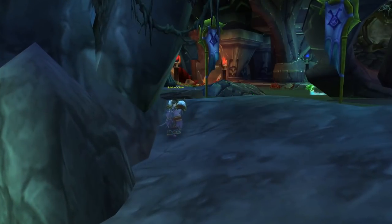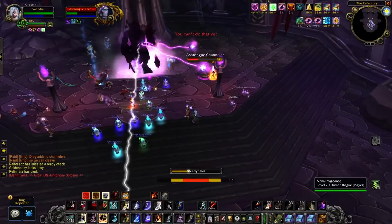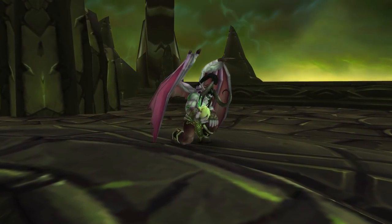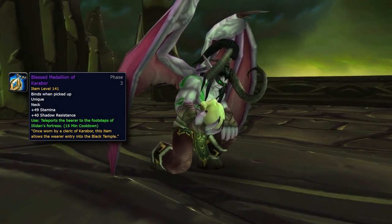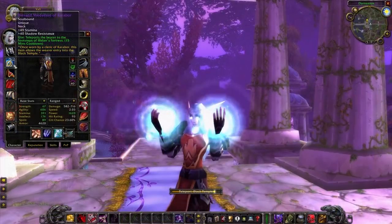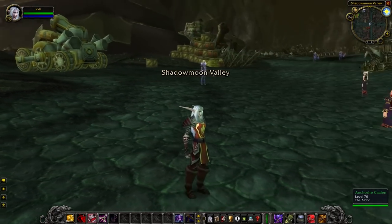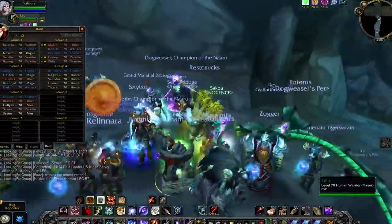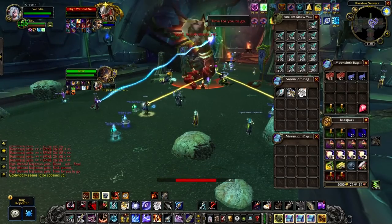The quest chain continues for a couple more quests inside BT, having you do the Shade of Akama encounter and then kill Illidan himself. Once you do that, you'll be rewarded with the Blessed Medallion of Karabor, which teleports you to the Black Temple from anywhere in the world with a 15-minute cooldown — very handy. And with that, you're attuned to Black Temple and Mount Hyjal — congratulations! Go kill the Lord of Outland with your guild and get all the loot he has for you.